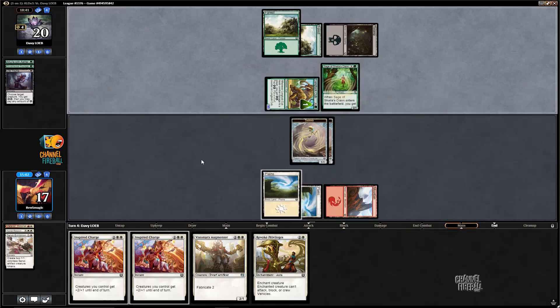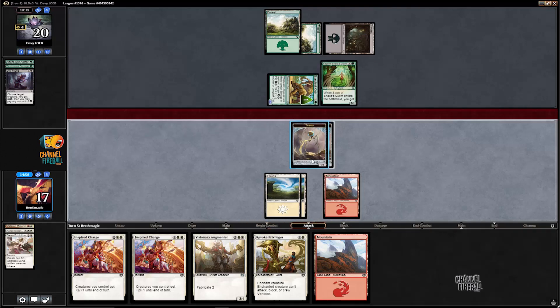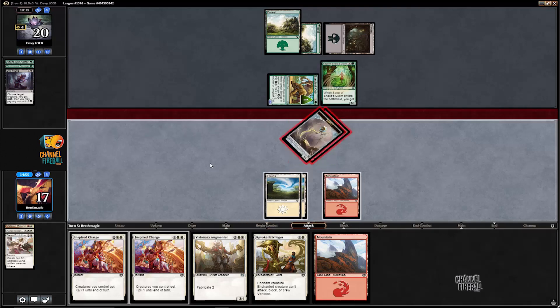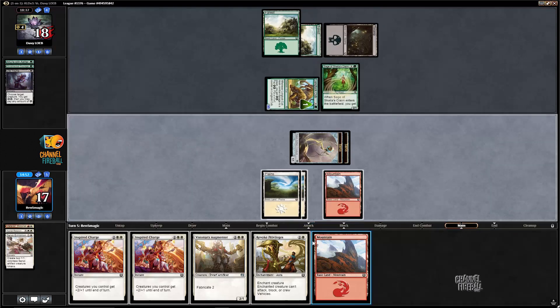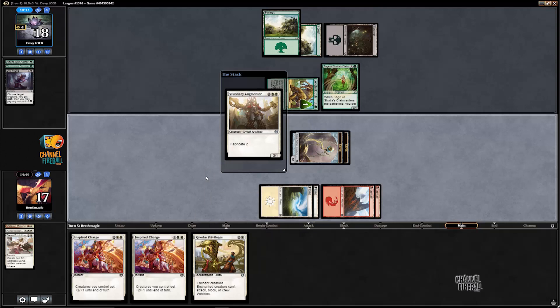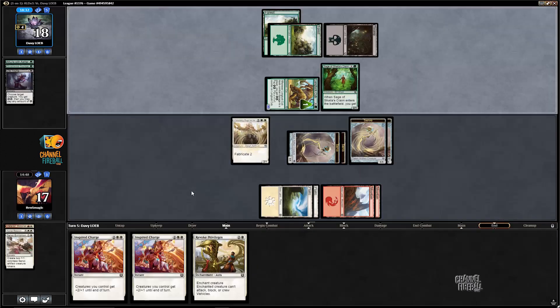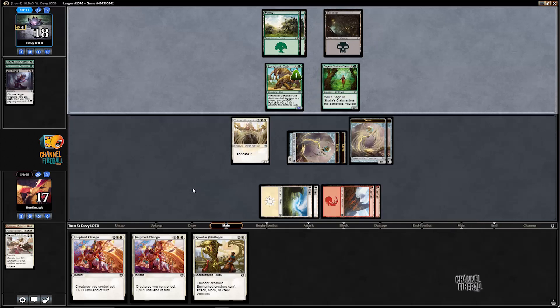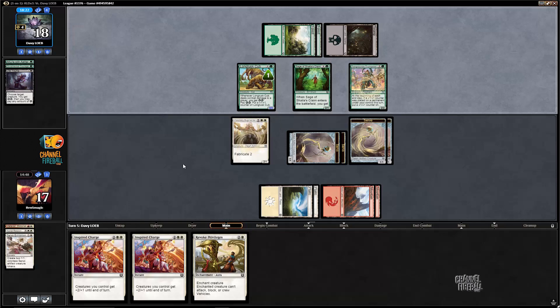If we draw the Lamb this turn, I'll probably drop the Augmenter. If we don't, I would drop the Revoke on the Cub. For now, I'll take the one more hit from the Cub. As long as the opponent doesn't have a Make Obsolete, we should have a decent chance this game. We're going pretty wide with double Inspired Charge in hand, and we have Revoke for either the Cub if they keep investing in it, or a good blocker if they drop one. If they Make Obsolete, then we're completely dead — and that's just not fair or fun.